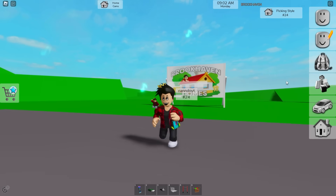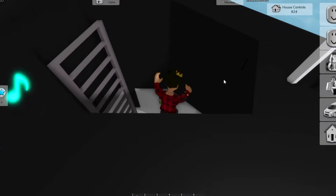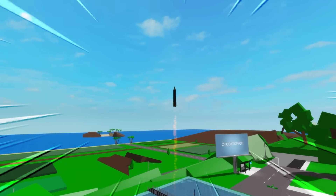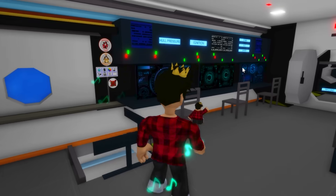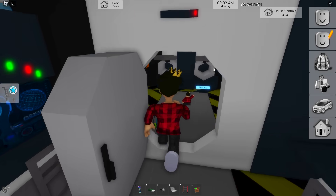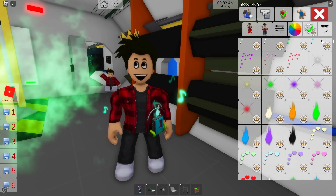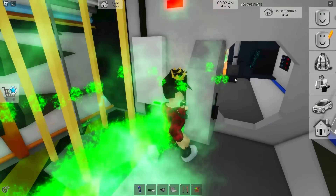I heard there's a Brookhaven house that lets you launch missiles — we'll be using the submarine house. I remember when it was added; that was a long time ago. To launch the missiles, we click these buttons, then this one — and we actually just shot a missile into the air! Beyond that, this place hides a big secret: if this house is ever on fire, it won't look like regular fire. This part looks normal, but you'll see it actually has green fire coming out. You can also find this green fire in the VIP game pass.